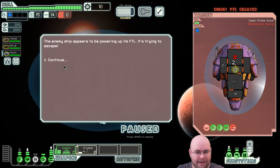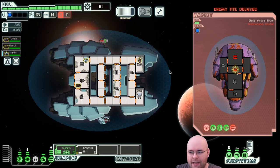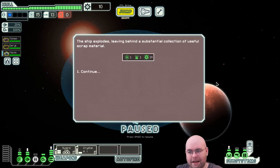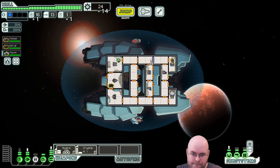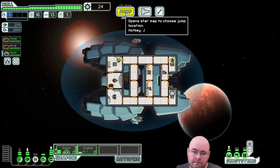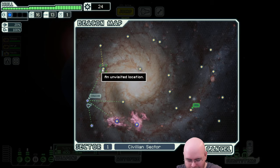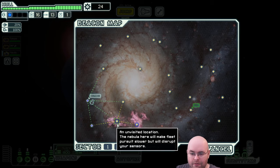Looks like they've repaired weapons a little bit. They're dead. The ship explodes leaving behind a substantial collection of useful scrap material: one fuel, one drone part, 14 scrap. Not great, not the worst. The distress signal is still here because we never dealt with that original pirate — not much we can do unfortunately. Let's go into the nebula.